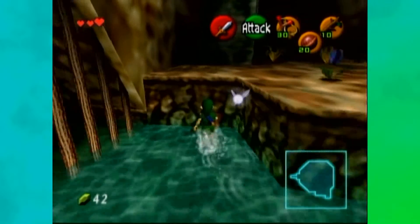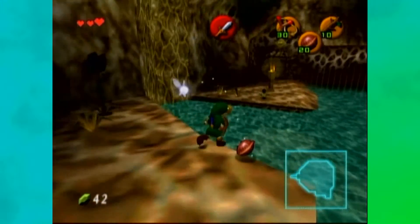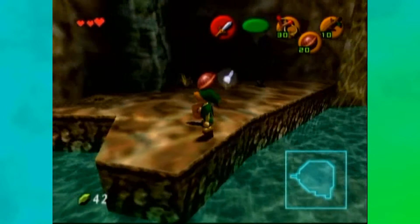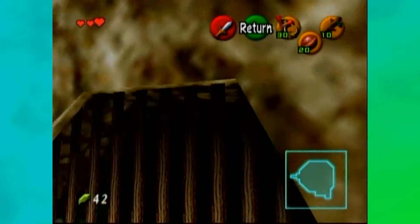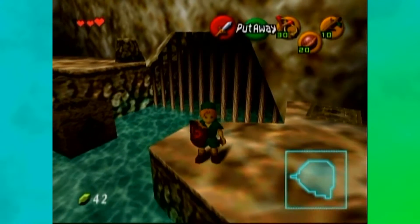All right, so the torch is over there. I just don't want to deal with this. But you wouldn't have to — you can run. Oh god. The water's all shallow. I see it. So there's no skulltula here? Nope, not in this one. Aw, man.